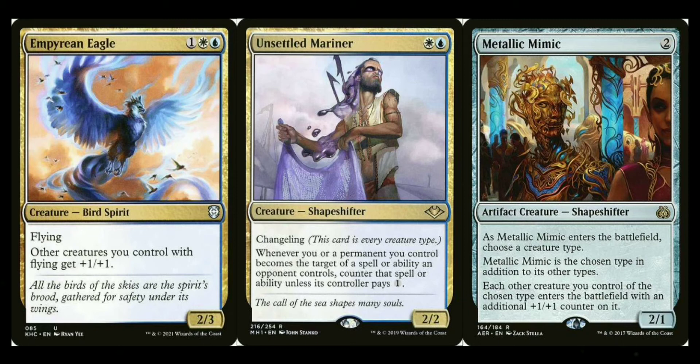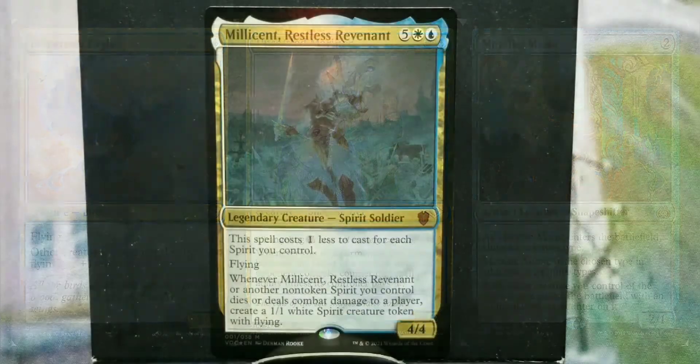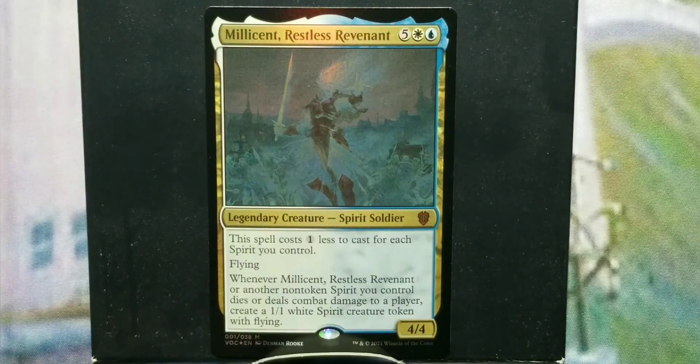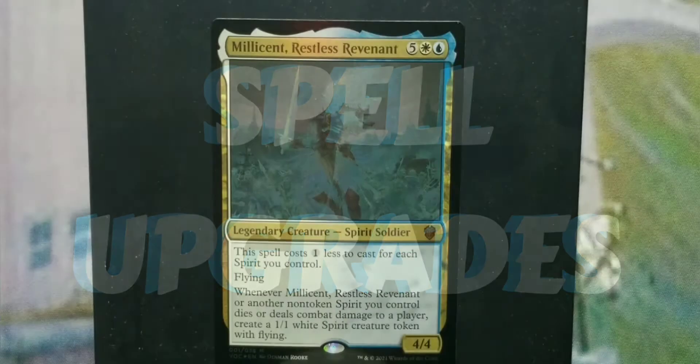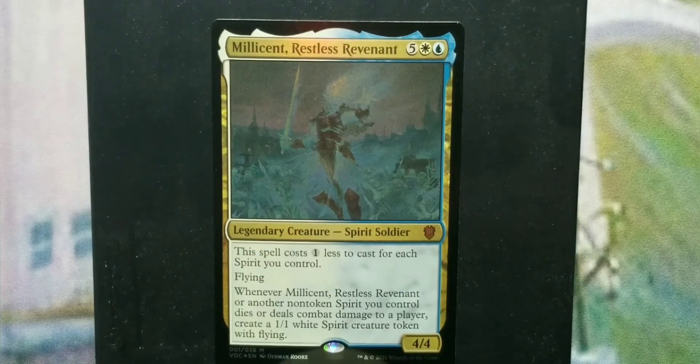Those are the creature suggestions — not all of them will fit your theme, but they're good starting points. If you have other suggestions, put them in the comments below. Moving on to spells: we'll go through subsections. First is removal. White is the king of removal — it can deal with creatures, artifacts, enchantments, and lands in mass quantities.